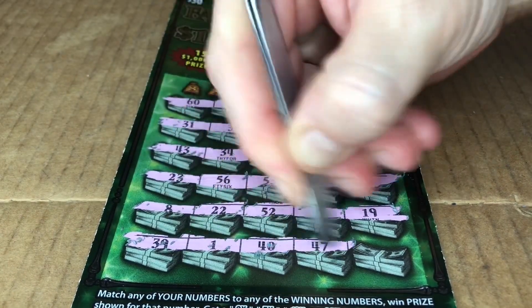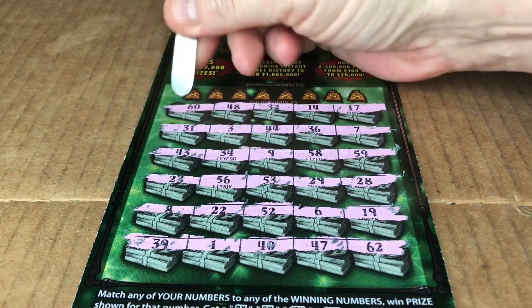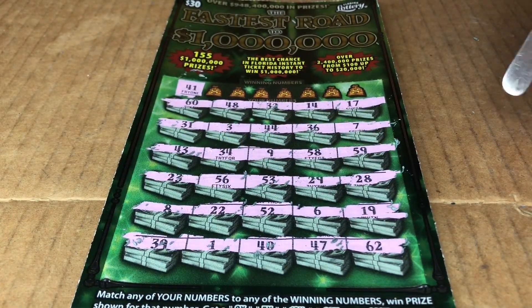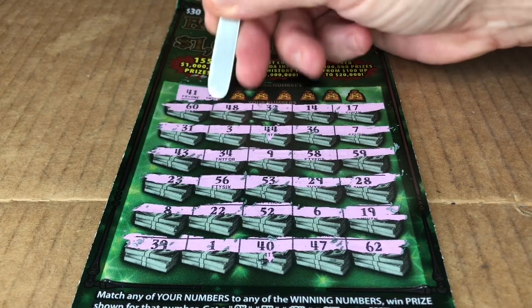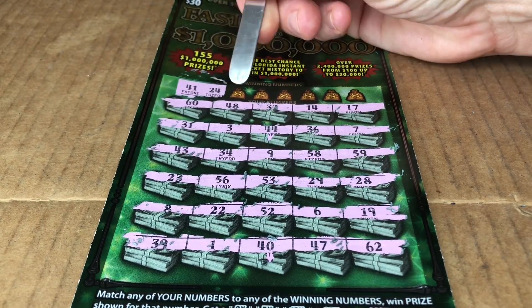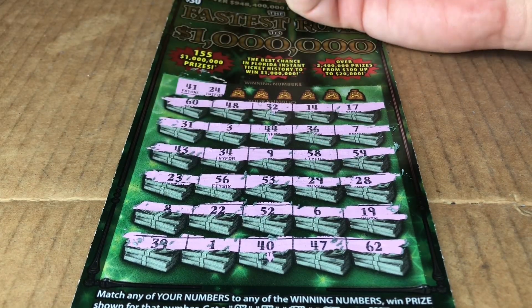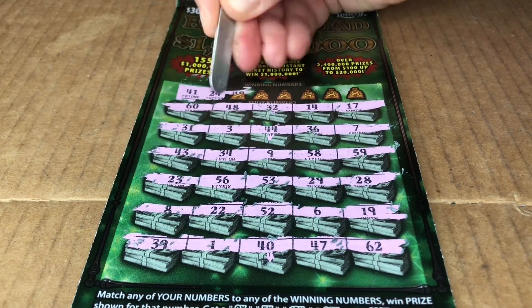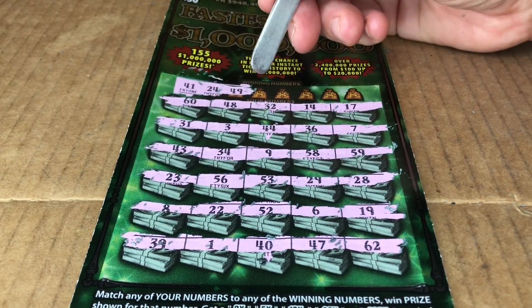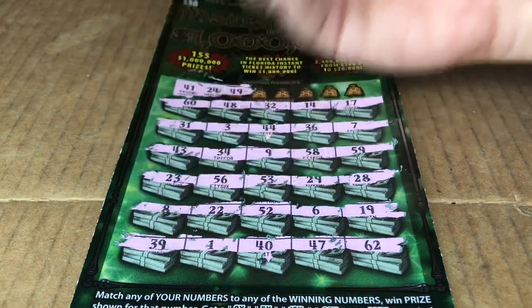Pesky number 1, 40, 62. Let's see if we can get some matches. No multipliers. 41, 44, 43, 40, 24, 23. 22, 49, we have 48, 39. This is some messy scratching, sorry guys.